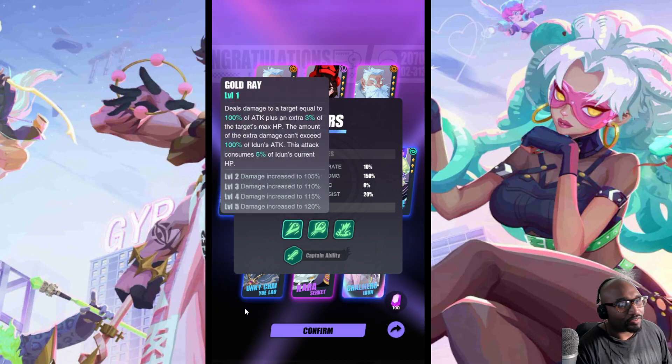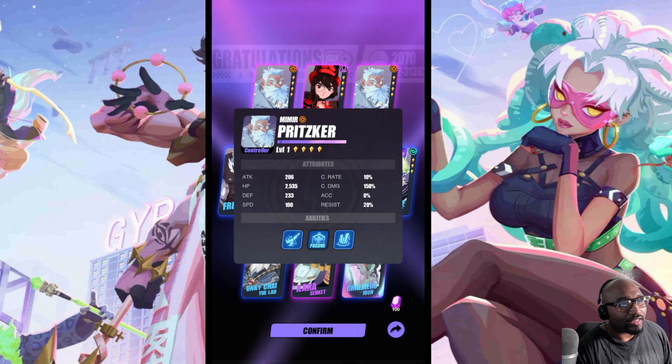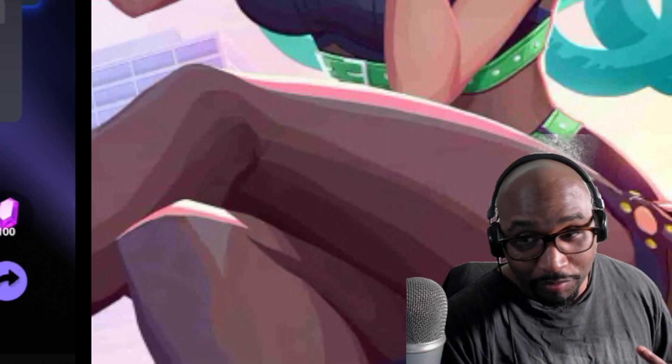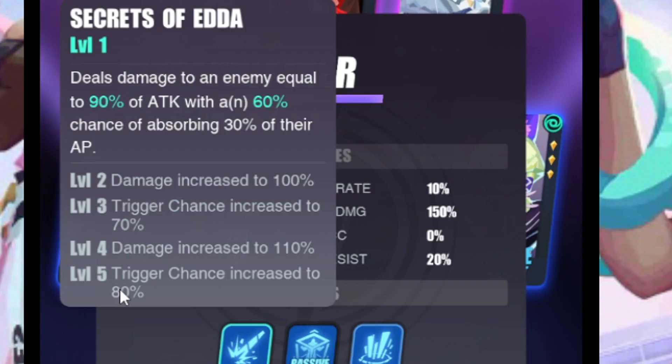We didn't get eat-eat guy unfortunately, but we got 10,000 of this guy. What does he do? He absorbs their AP — AP is like your movement bar. He has that on skill one, 60 percent chance going up to 70. I like that they do this instead of it being like Epic Seven with two percent, five percent — just tell me what it adds up to. You can make it up to 80 percent to absorb 30 percent of their bar.